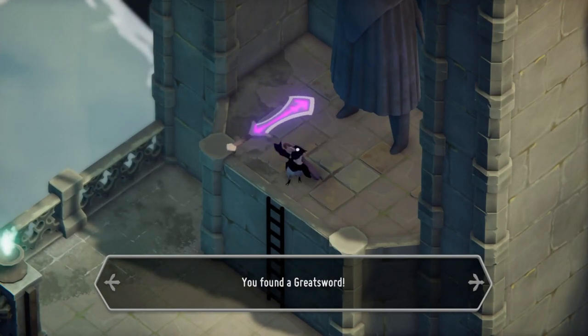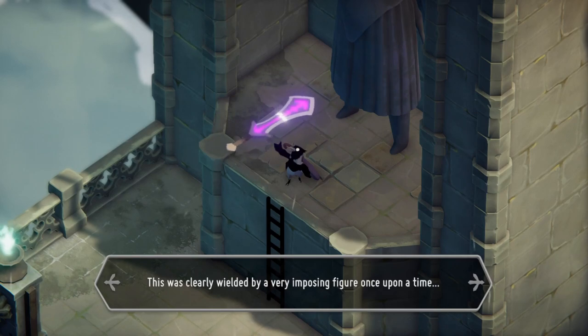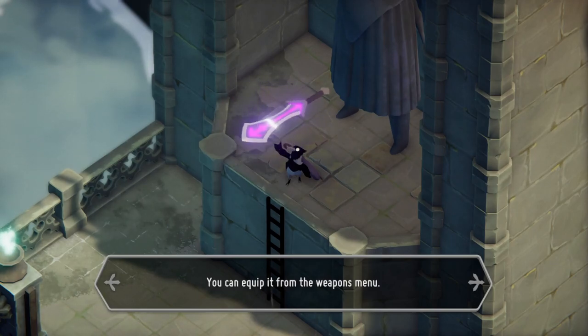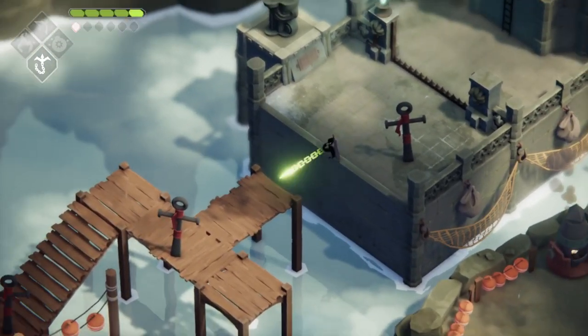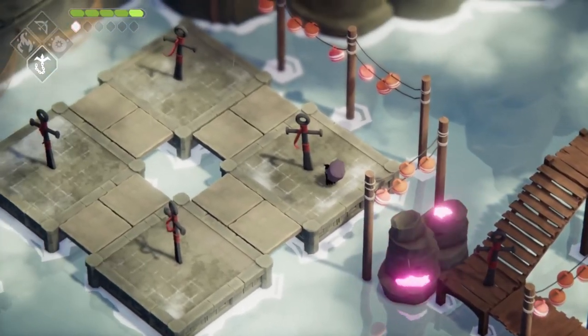Well, you need those switches in order to open up this gate. And this gate leads to the final weapon — The Great Sword. This was clearly wielded by a very imposing figure once upon a time. You can equip it later. If I equip it now, it would totally screw with my umbrella achievement. So we're not gonna do that just yet.